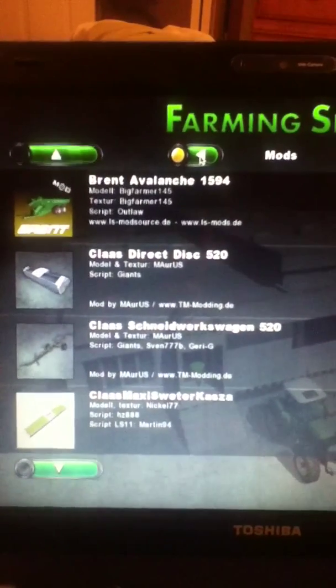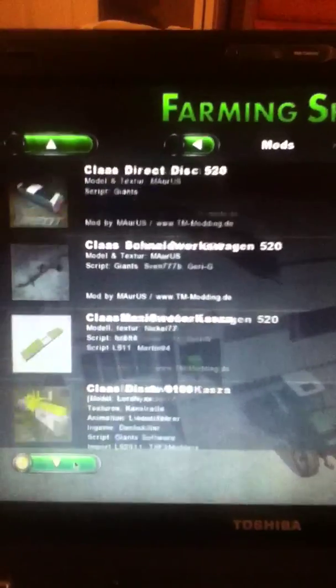Here's all my mods. I have the Brent Avalanche green card... class stretch desk. Let's go.